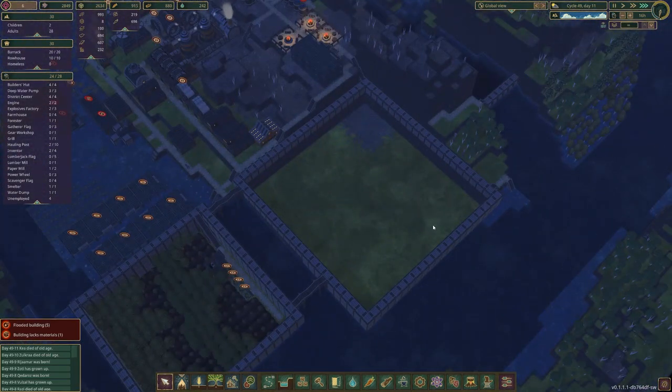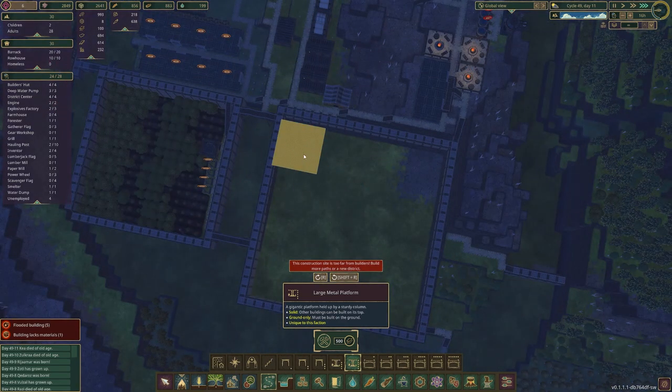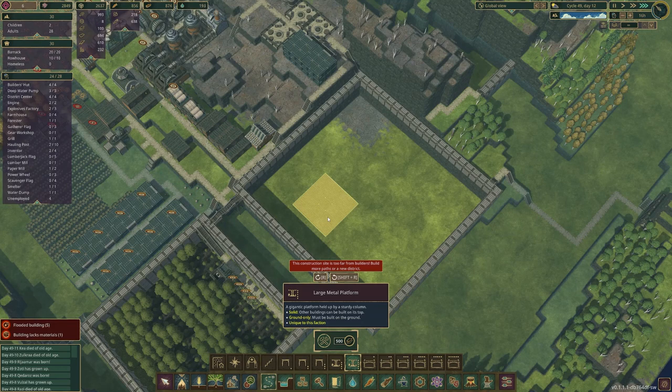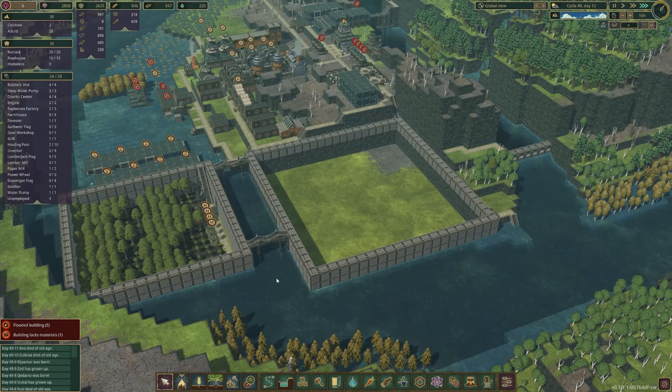Now we've got our farming module. Now I do want to use metal platforms but I don't have much metal — I've only got a hundred at the moment. But it doesn't stop me from planning that out. This whole module is going to produce carrots and it's going to store carrots. We don't need to produce anything with carrots, so it's not going to have any sort of food production in here. Other modules like potatoes and wheat are going to have their own storage and own productions within their module.